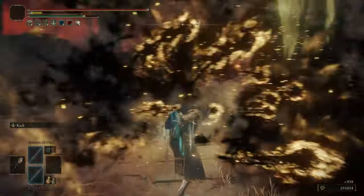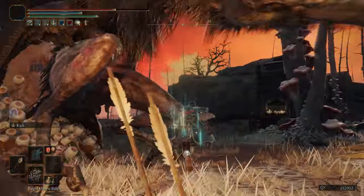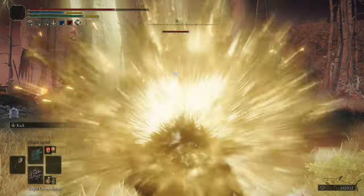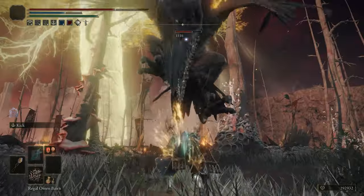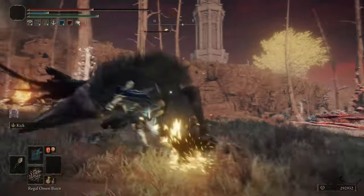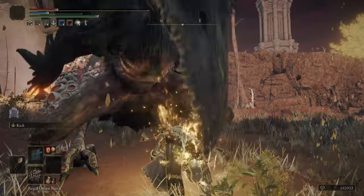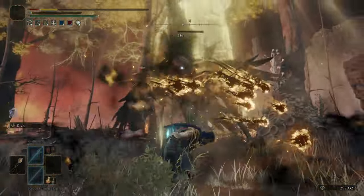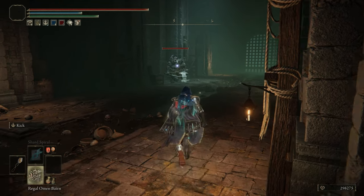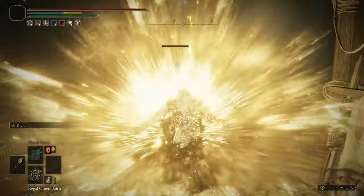You're going to use it on the key where you regen your life, where you use the flask with HP or with FP points - depends where you're going to put the item. I put the item, as you can see, on the bottom side on my controller. Look on the left part of the screen - let's switch it. The Regal Omen - again, I don't know how to pronounce the name.